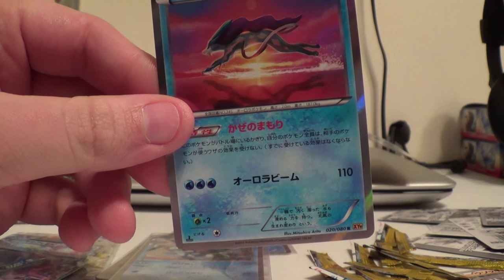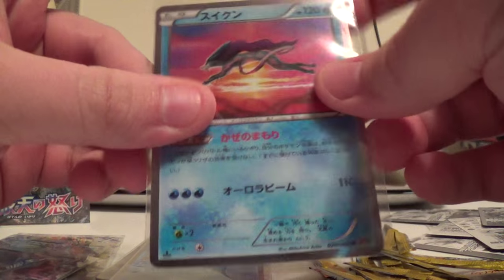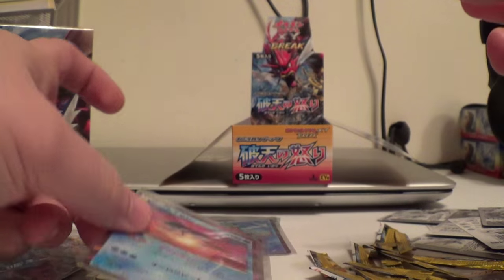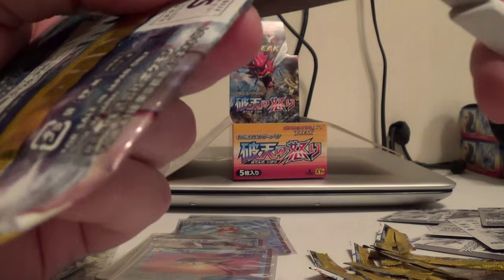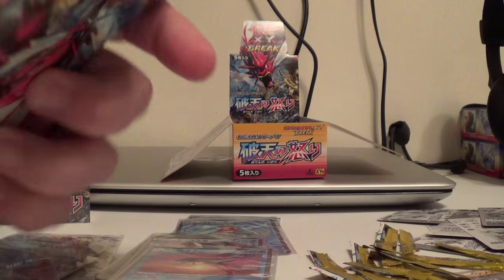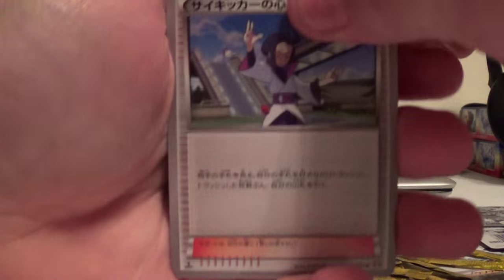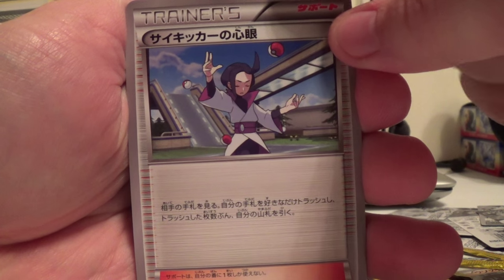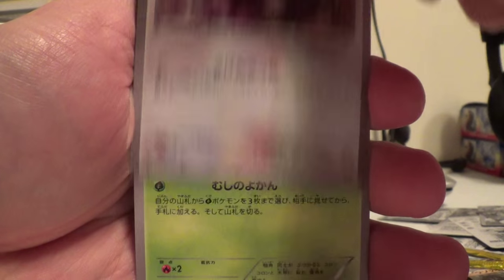I've seen a lot of people pull this all the time — it seems to happen pretty frequently in the boxes I've seen. Psychic Mind Reader, Palpitoad, Rattata, Kricketot, and Lilligant.